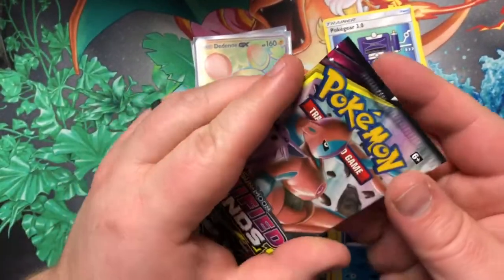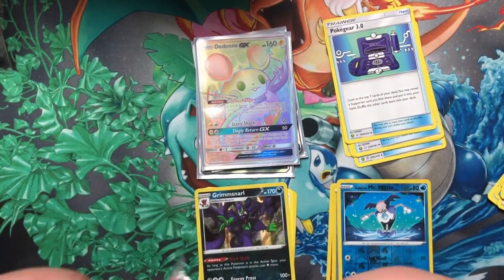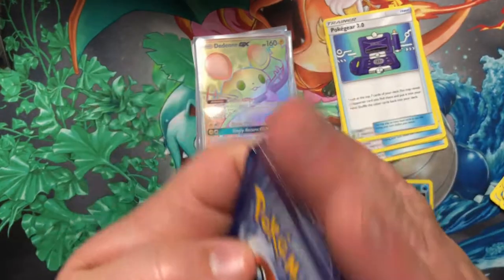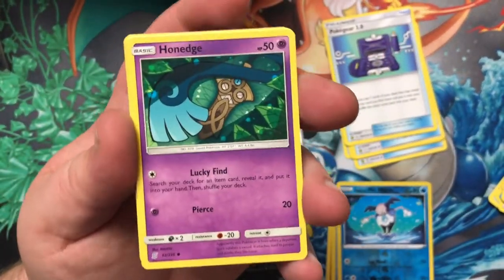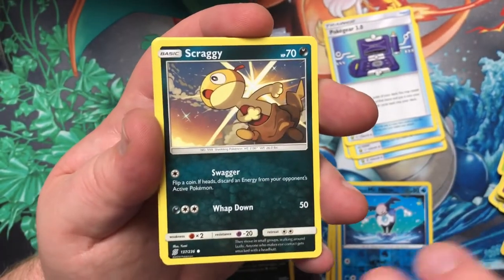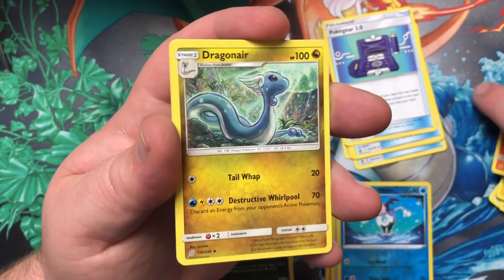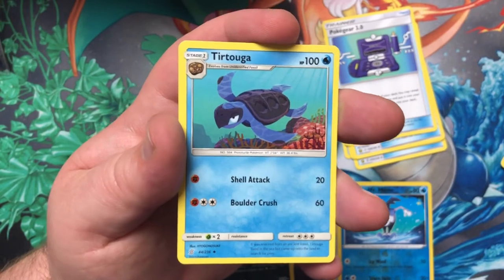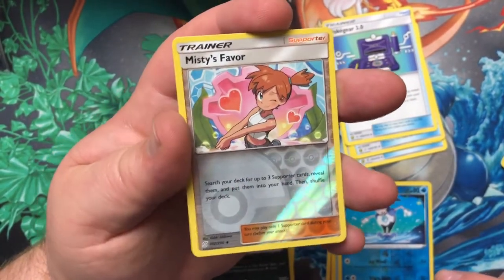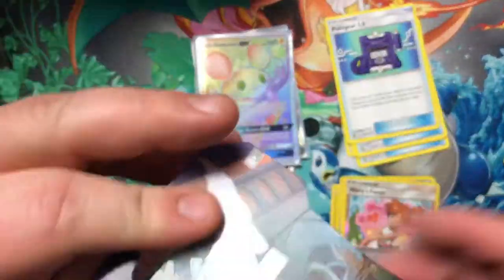Unified Minds, let's see what we can pull today. We got ourselves a Honedge, Pikachu, Hoothoot, Scraggy, Nymble, Energy, Dragonair, Turtonator, Giant Hearth, Reverse Holographic Misty's Favor, and a Zygarde Non-Holo Rare. Can't end on that one.